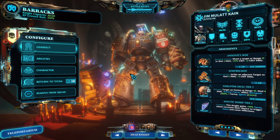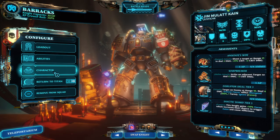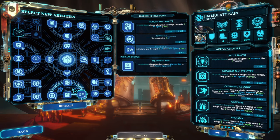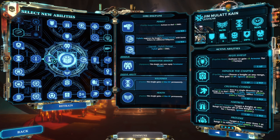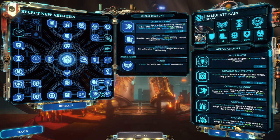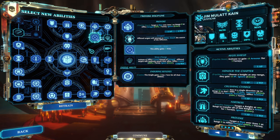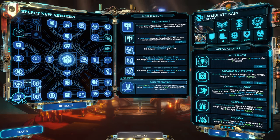I'll briefly go through alternatives so you can see how you can build them and why I think this build is the strongest one. In terms of abilities, Honor the Chapter is the main ability they need. If you go with a Paladin, the node with the extra stun would be on top of it. Crushing Charge can help with stunning even further, and in the very late game I suggest going for Rapid Reload combined with higher crits, Enduring Reflexes, and Ruthless Precision.